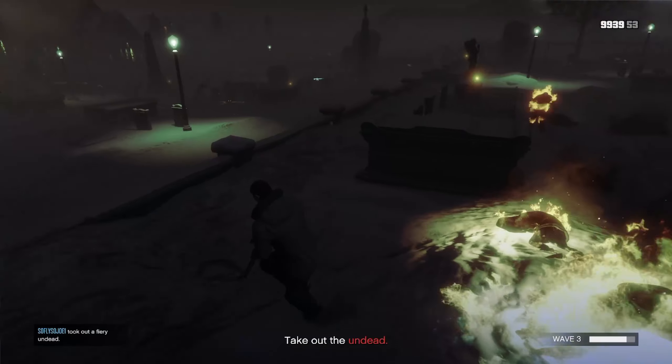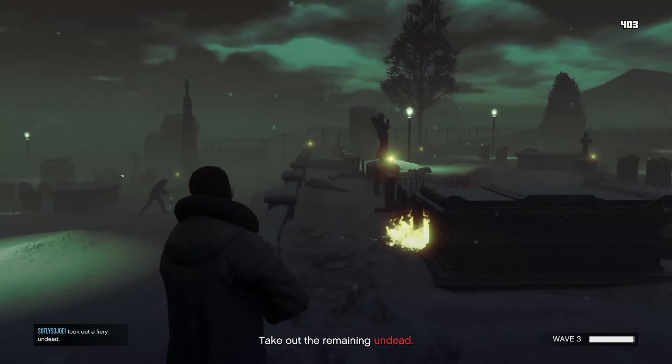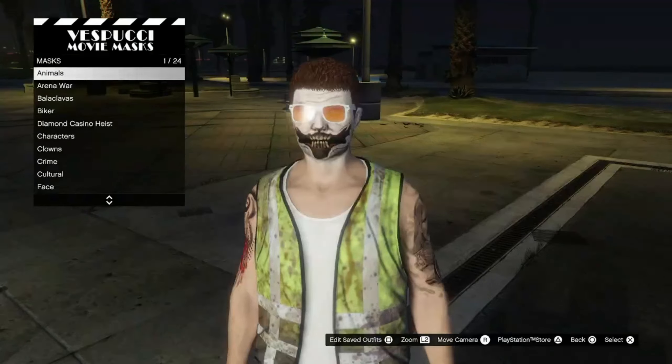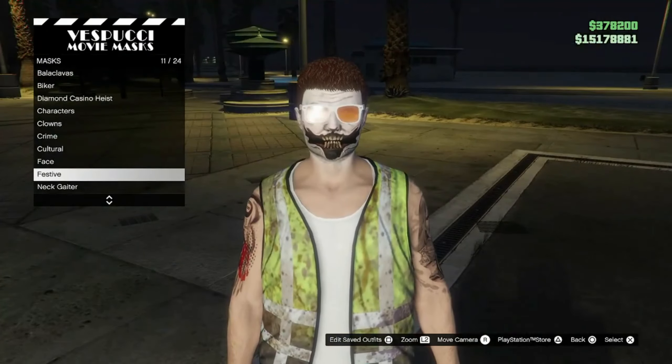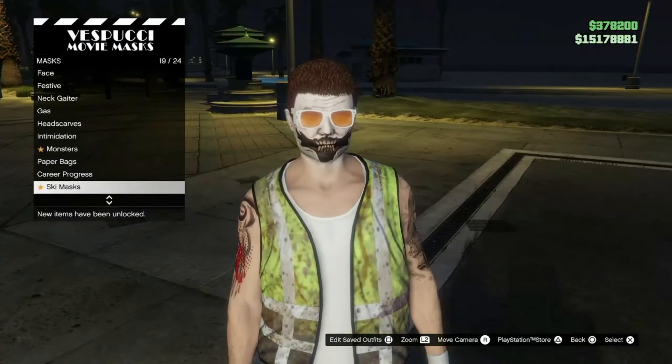Now once you guys have completed 3 waves without dying, you guys can unlock the new creepy cat mask. You don't even have to complete any more waves. In order to get out of the mode, go right ahead and die by the zombies, then make your way to the mask store. Inside the mask store, underneath the monster selection, you guys can find your brand new mask.